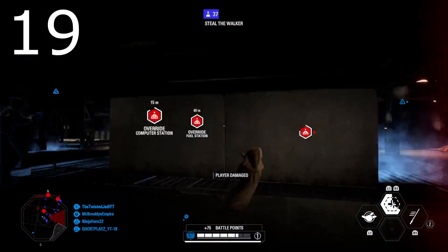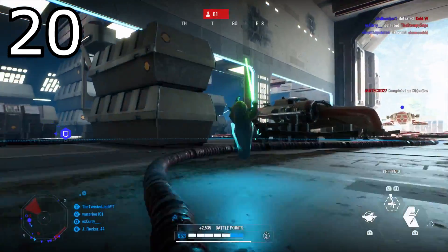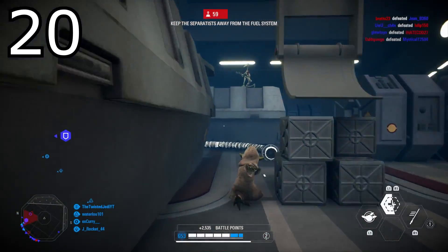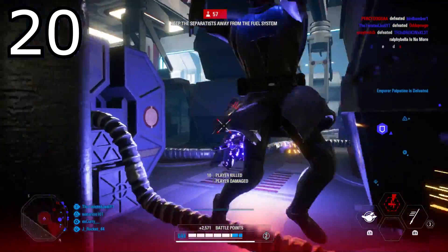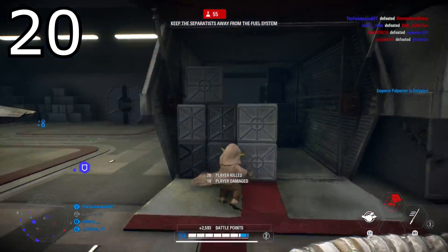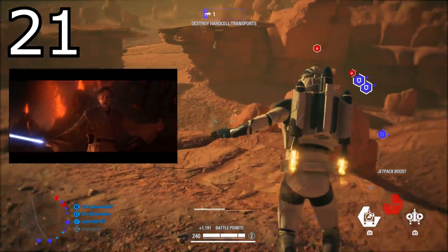Tip number twenty might seem simple, but it is to buff yourself before you go into battle. If you're using the recharge command, for example, you want your abilities active before you push a fight. If you're playing Yoda and want a little extra health before pushing, activate presence — it's common sense, but give yourself that extra health before pushing a group of enemies.